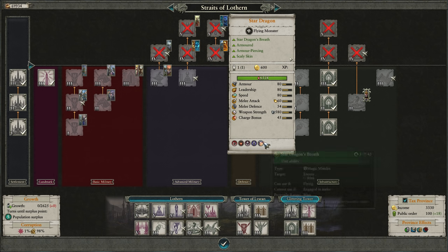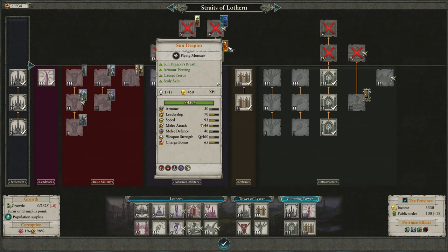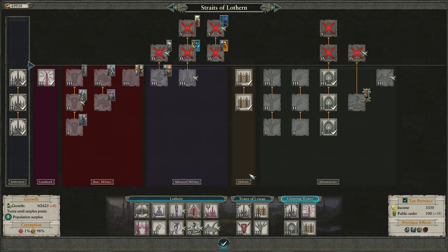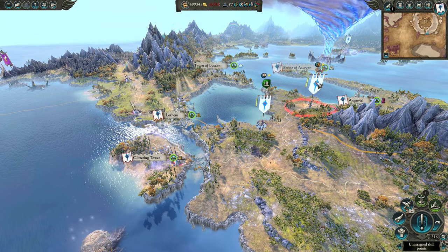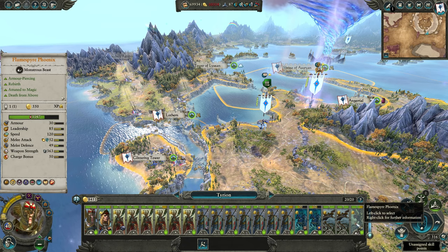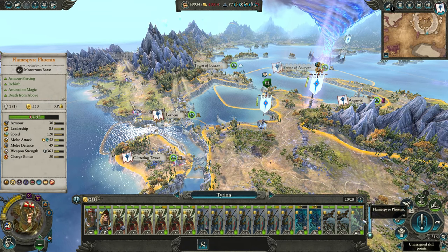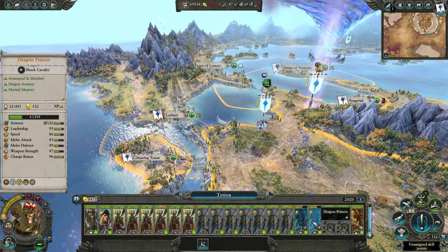Some people have asked me during the stream why I choose the Phoenix over a Star Dragon or Moon Dragon. The reason is that Star Dragons and Moon Dragons have a Breath ability that can only target one unit at a time. With the Phoenix, you can quickly carpet bomb an entire frontline very quickly and cause a massive amount of damage — which is very nice to have in the late game.